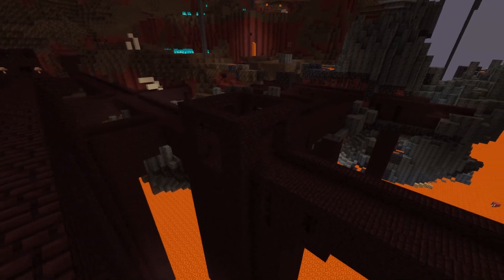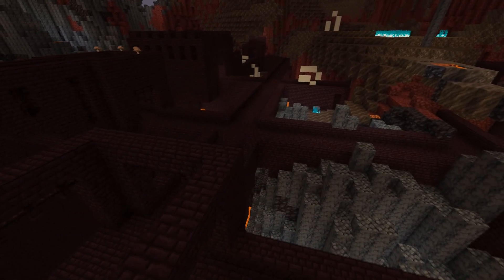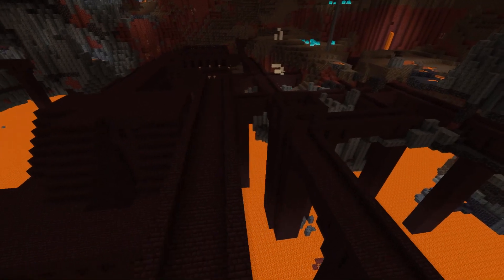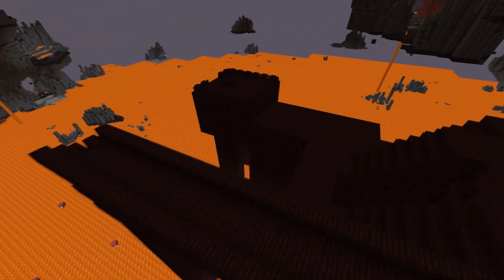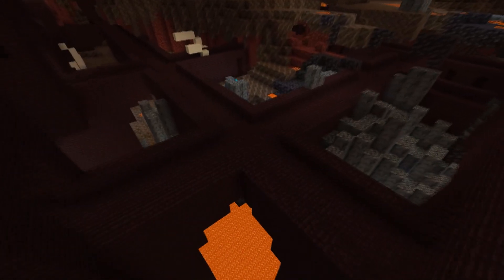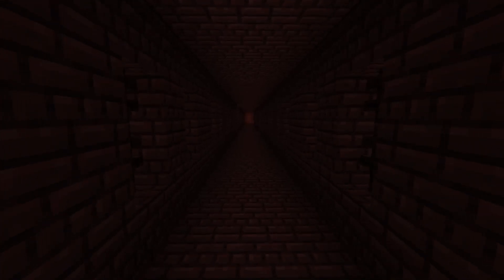The Nether Fortress has both exterior and interior components. For the exterior, it can generate with straight bridges supported by pillars, and up to five plain crossings. It can also contain up to four crossings with arches of nether bricks and nether brick fences, up to four small rooms with a nether brick staircase leading to the roof, and up to two blaze spawn areas, each with a staircase, a blaze spawner, and nether brick fences surrounding it.